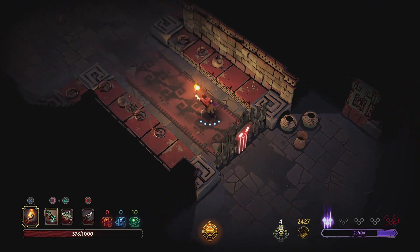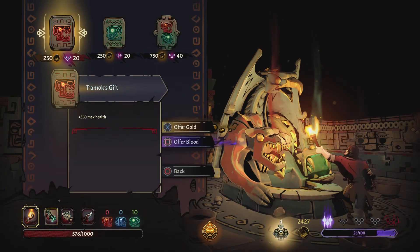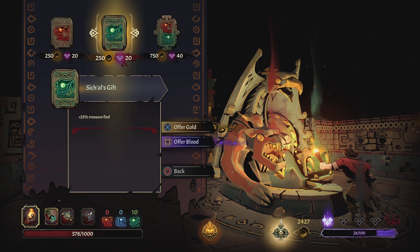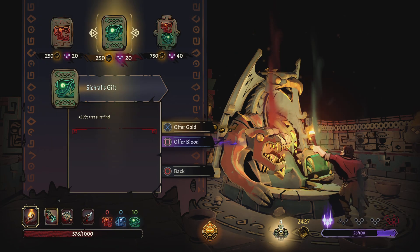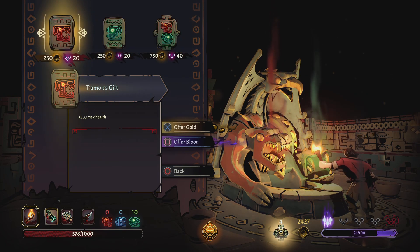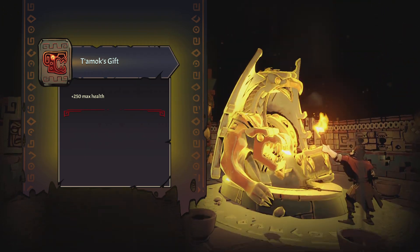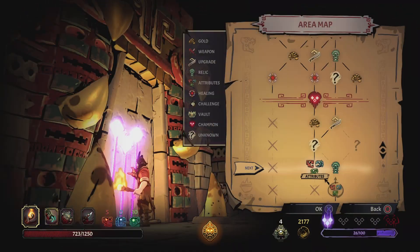We got to the end! We can take Amix's gift, Sitchall's gift, or both together for 250 max health, but you have to spend money. I'm just going to take one because I don't want to go below 2000 gold right now to keep the base damage up. We'll take the max damage and go to the next floor.